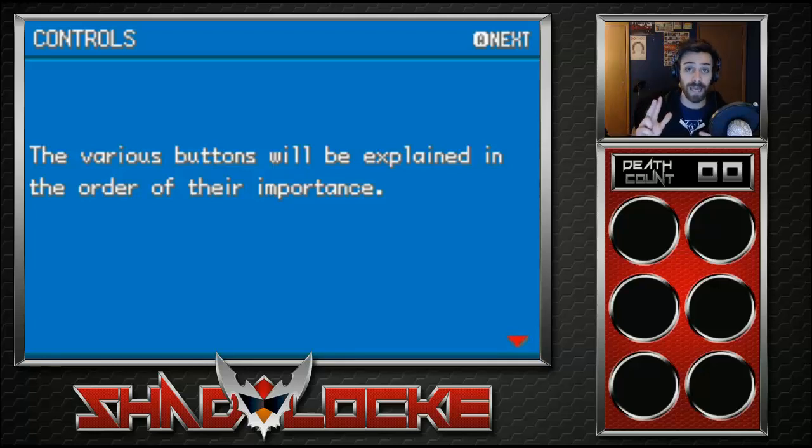The final rule is that if a Pokemon faints, you must box or release that Pokemon and can never use it again. Essentially, if you ever white out or black out — depending on which game you're playing — you lose the Nuzlocke run and that run ends right there. That's what a Nuzlocke is; it makes Pokemon hard.